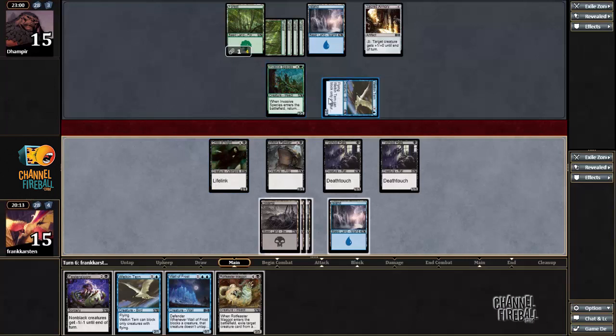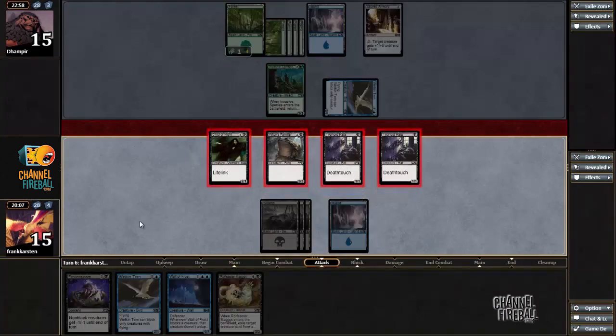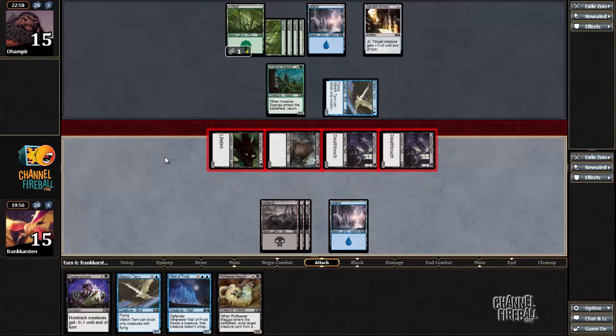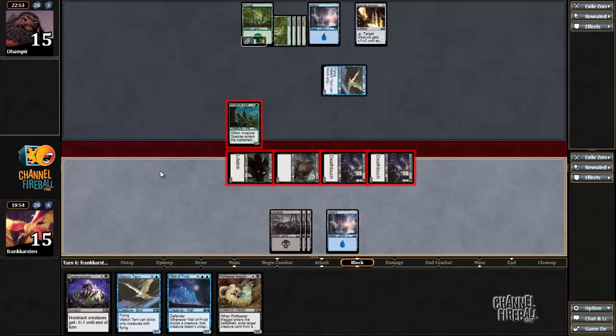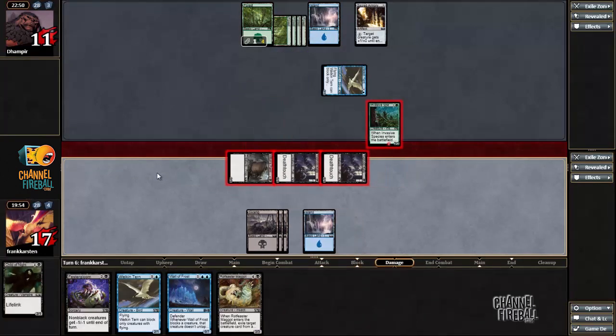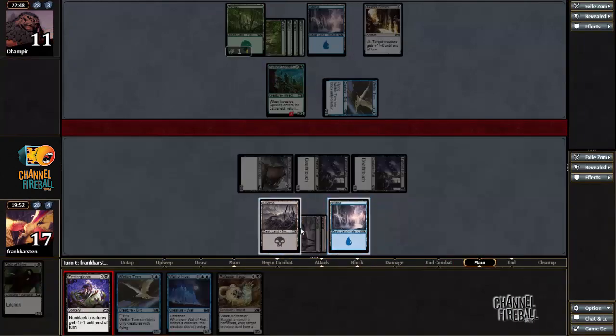He still has to choose one of his guys to keep and takes a bunch of damage in the meantime, so I guess that's fine. Do we even attack with all? If he doesn't block, I gain life with Child of Night — so I don't have to keep back a guy. He's definitely blocking here. El Gloom.